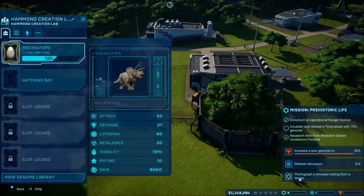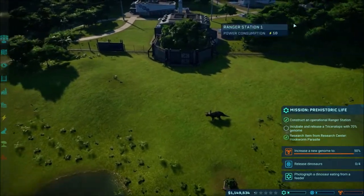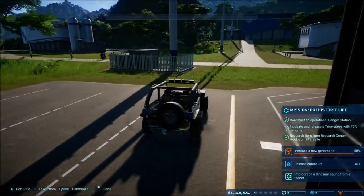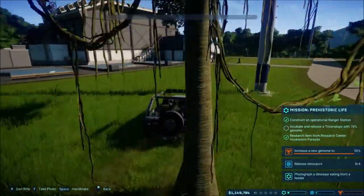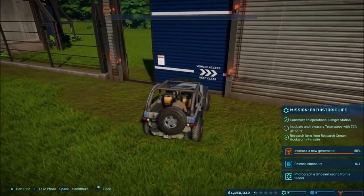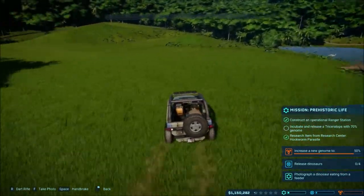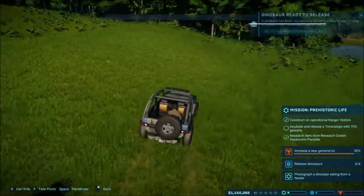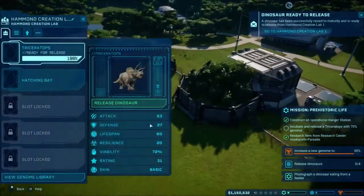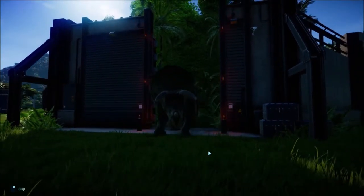We have a task to photograph a dino eating, which I don't know how I'm going to get done. We'll go ahead and release our ranger team because our new Triceratops should go right to eating, like the last ones. Let's get in the vehicle, and then we'll release our new Triceratops. Park it right over here, back out, rotate, and release. There we go - we have our new high genome Triceratops being released, looking all cool.